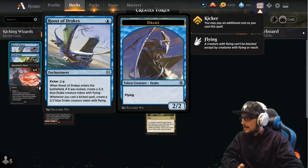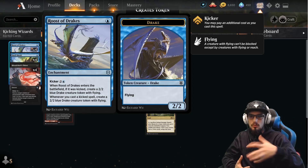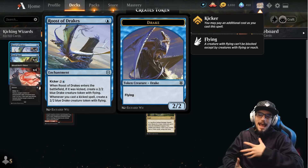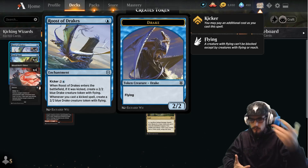A lot of our spells are control-based. We're bouncing things back to our opponent's hand, we're removing them, we're giving ourselves hexproof, and then there's general disruption. While we're doing the general disruption, we'll be creating the drakes basically for free, which is really cool.